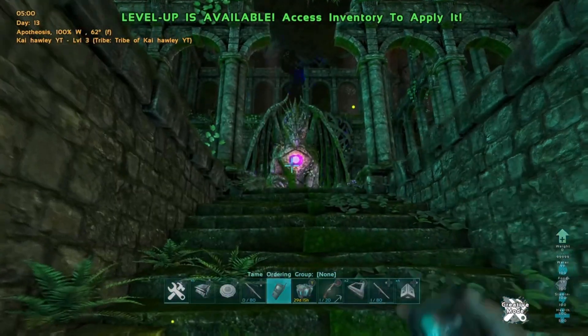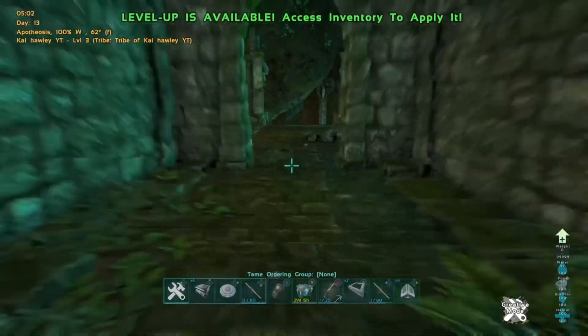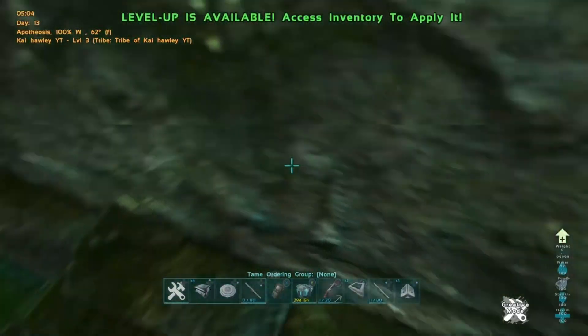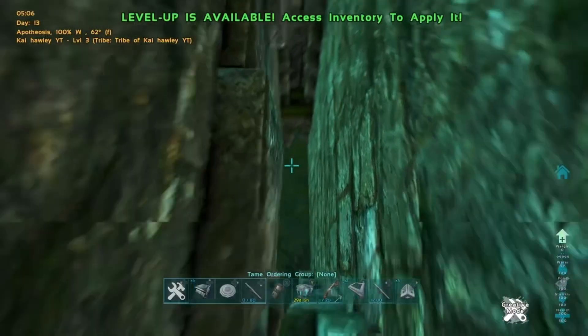The coordinates for this spot are 48.2 and 74.2, and you can see the location on the map just there. Nine times out of ten this is probably the method leading to everyone being meshed at the moment. On the left side you've got a bit where you can walk through, but on the right side is the bit that leads to the mesh.